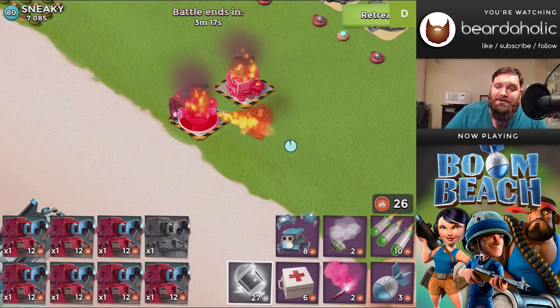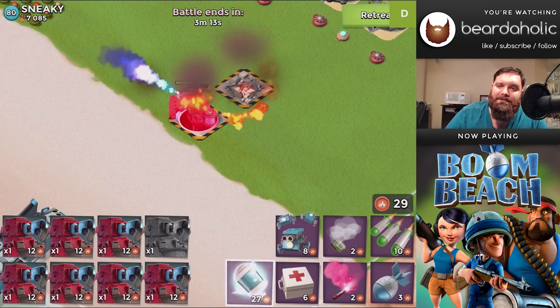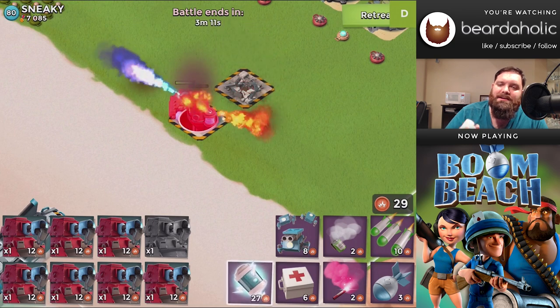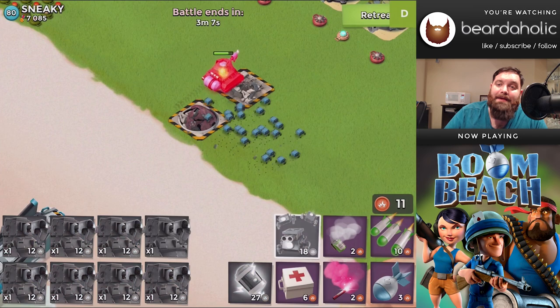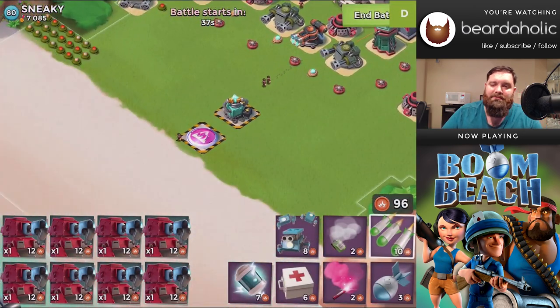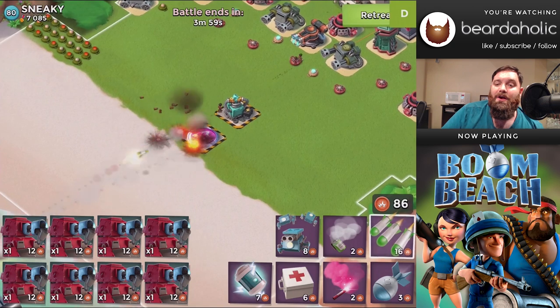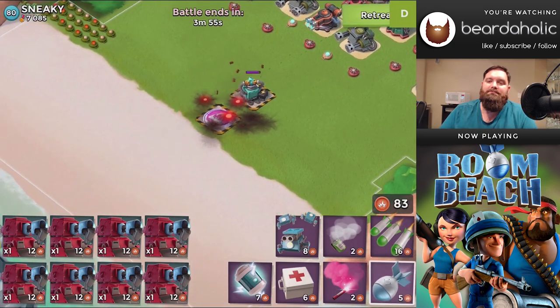If you're looking to kill it, as I showed you right there, you can actually wait until it pops up out of the ground. If you time your stuff just right, you can shock it while it's out of the ground. At that point, you can use your Scorchers, or Grenadiers, or Zookas, or whatever, to finish off the actual defense.